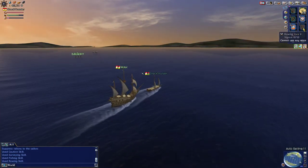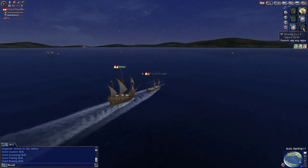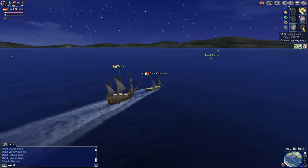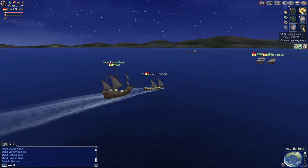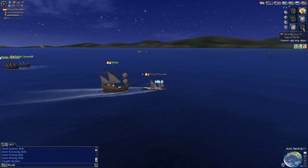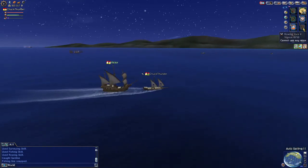I want to get a shipbuilding job at some point, so let's look at the jobs that are out there: Shipwright, Arms Dealer, Tactician, and Guardian. What skills does the Arms Dealer have? Procurement, Provisions, Accounts, Weapons Trading, Casting, Caution, and Shipbuilding. Yeah, because I do casting — I do primarily casting.